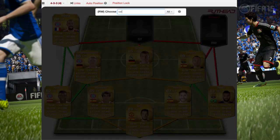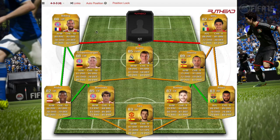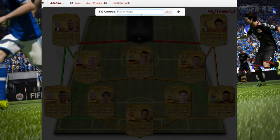Here we have Vela. He is an amazing player — one of my favorite right mids in the whole game. He's Mexican from Real Sociedad. He has 86 pace, 85 dribbling, 77 shooting, and 74 passing. His inform just came out so you could swap in the inform version.